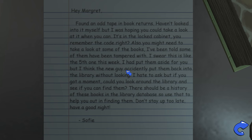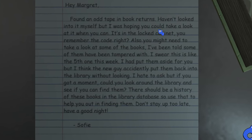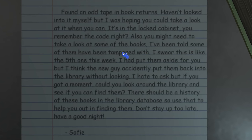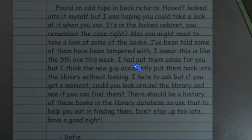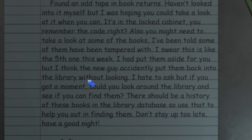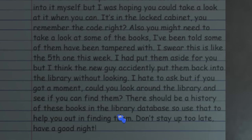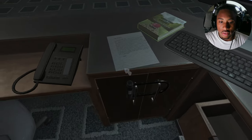Okay that's weird. 'Hey Margaret, found an old tape in book returns, haven't looked into it myself but I was hoping you could take a look at it when you can. It's in the locked cabinet — you remember the code right? Also you might need to take a look at some of the books — I've been told some of them have been tampered with. I swear this is like the fifth one this week. I put them aside for you but I think the new guy accidentally put them back into the library. There should be a history of those books in the library database so use that to help you find them. Don't stay up too late — have a good night, Sophie.'